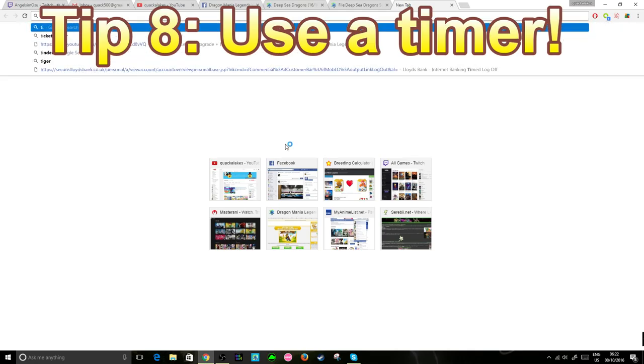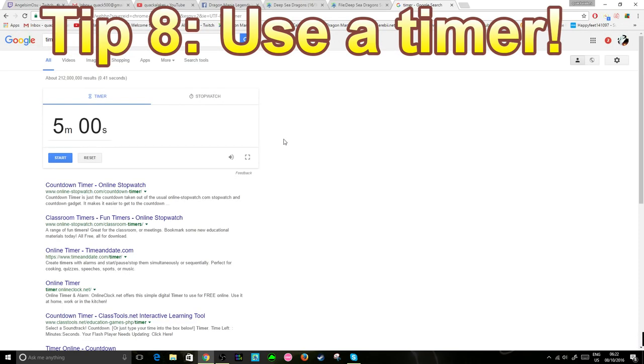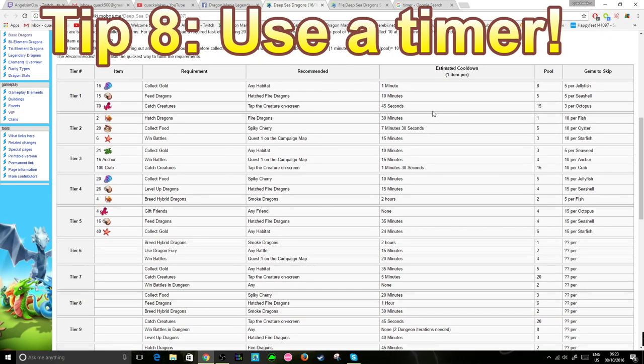Tip 8: you should be using a timer. Especially on some of the later tiers, it is going to be very difficult to keep track of what you're actually doing. All you have to do is go onto Google, search 'timer', and press enter — it lets you input any time. If you use the table on the DML wiki, you'll be able to check how long the item pool refill is, set your timer to that, and keep track very easily of when the next pool is finished.